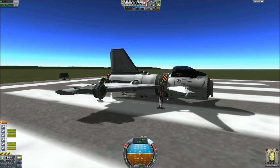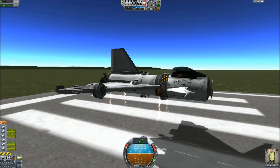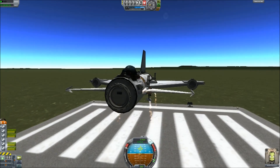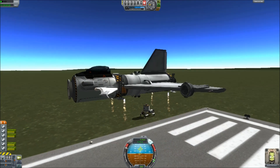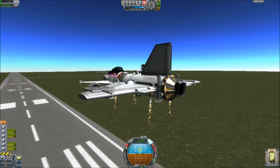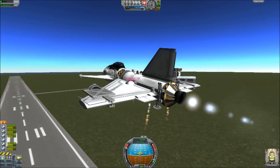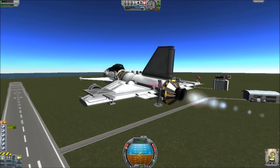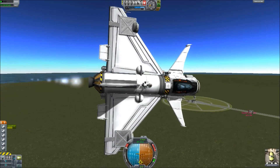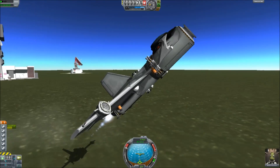Extend the legs, engage SAS, throttle up to maximum, then hit two — you should begin to rise into the air. Pull back very slightly just to correct your forward movement. All space planes want to inexorably travel forward for some reason. You can input minor adjustments with SAS on, but SAS is your friend with these VTOLs. Make sure you're nice and level and not drifting anywhere to start with. Once you're happy with that, engage the main engine by pressing one and off we go. Keep the VTOL engines on until you've got your speed up to about 40 meters per second, then shut them off by pressing two again — it's always a toggle. Then you're free to fly. It's very maneuverable and still turns on a sixpence, despite the extra weight on this version.